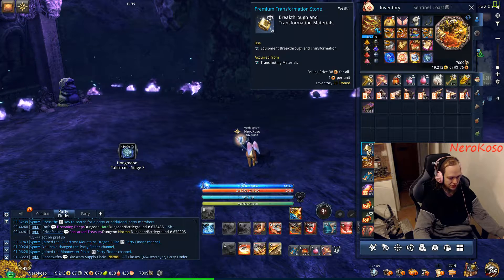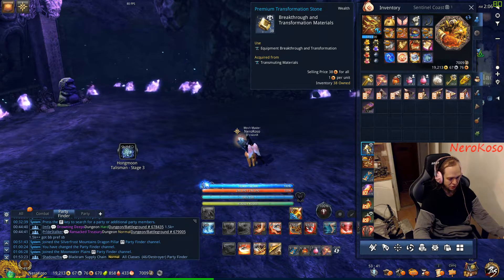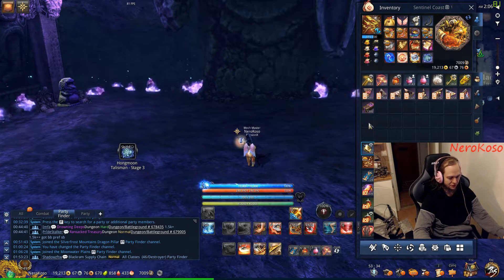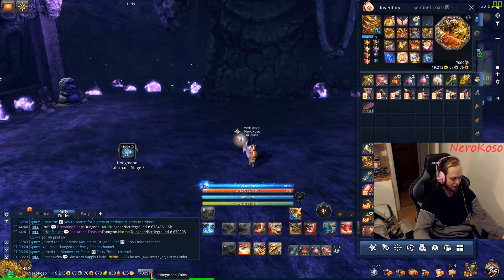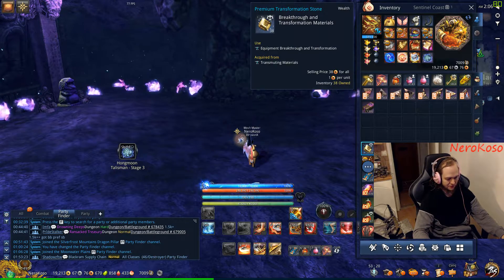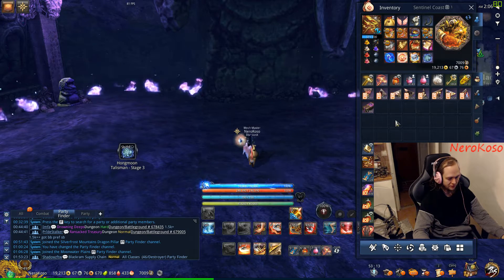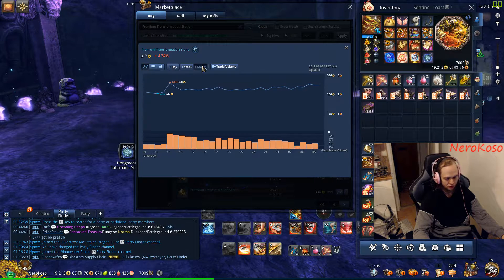The reason why you need HM coins is basically for premium transformation stones — they often put these on F10. This is what I've been doing for more than a year now: whenever the HM coin is at a good ratio, I just put in a few thousand gold, and then whenever premium stones are available I take them from F10. When premium prices go up, I sell and get between 50 to 100 gold per stone.